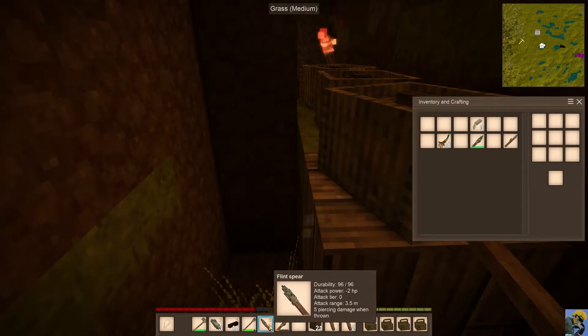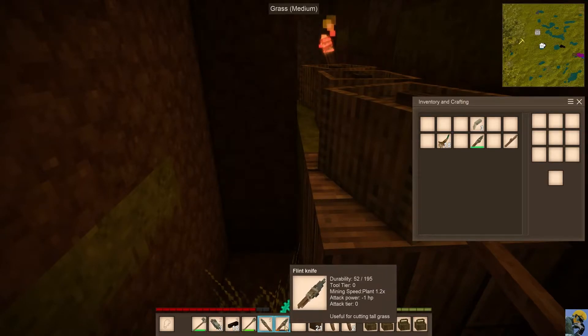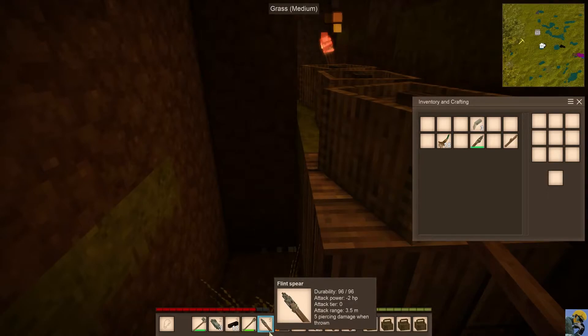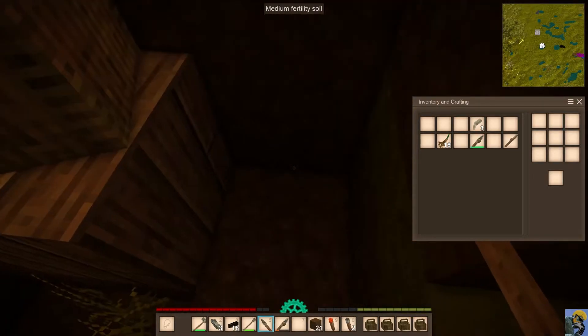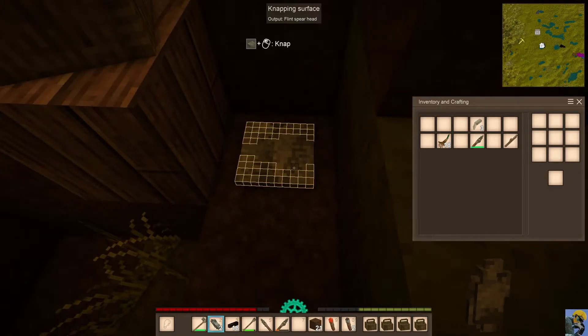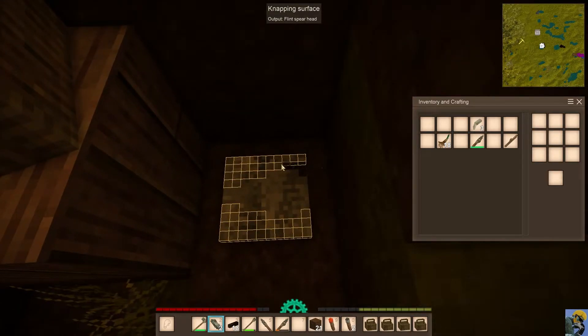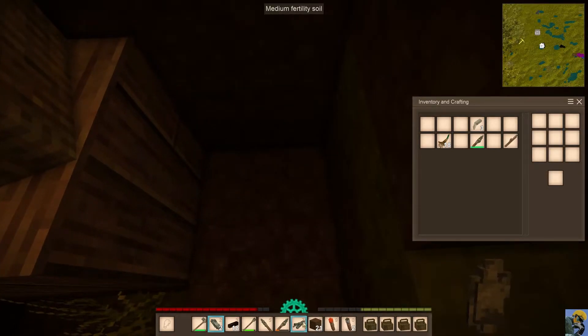Let's talk about combat. My spear has minus two hit point attack power. My axe has minus one point three hit point attack power. And my knife has minus one hit point attack power. My spear can do five piercing damage if I throw it, so it's even better in that respect. And what I'm going to do is nap myself out a spearhead — another one — and make another spear for myself so that we can get a little bit better at combat.